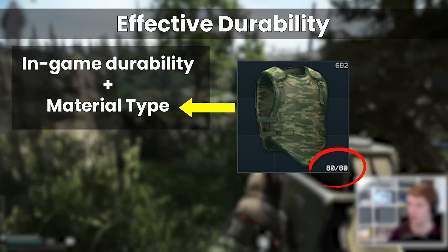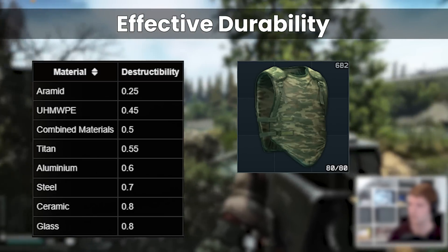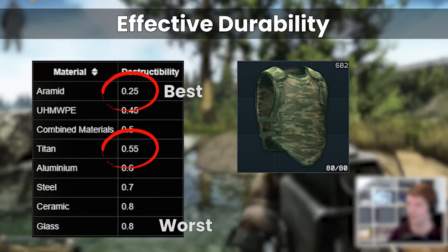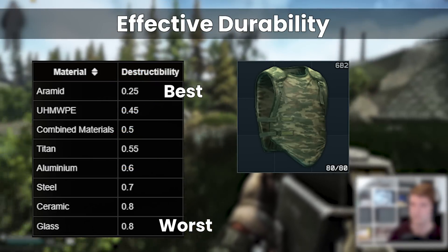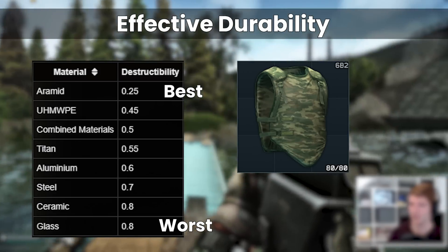Each armor has what is known as a destructibility statistic which determines how much damage the armor takes when it gets hit by a bullet. Because the 6B2 is titanium, this material is worse than aramid for absorbing damage. In general, titanium is actually not that bad but aramid is by far the best, in part because you don't get armor with the aramid material at higher than class 3.